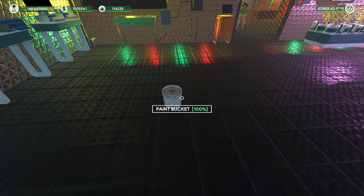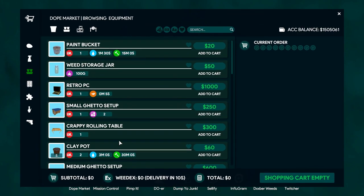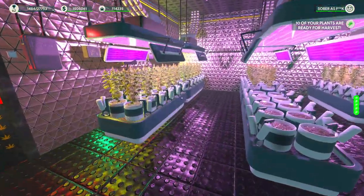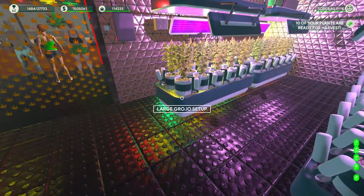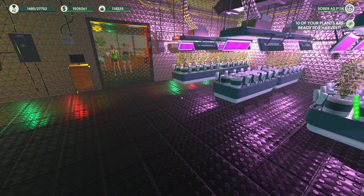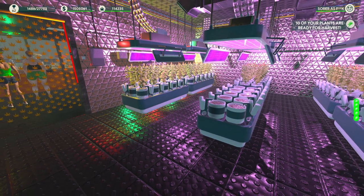The first thing you're going to want to do after you reach the required level is go over to the computer, go to the Dope Market, then equipment. Right there you have different things like pots, setups, storage, and workstations. You want the setups — you'll eventually get a small ghetto setup, which allows you to place your pots on a setup and plant everything at once. You can plant, harvest, remove broken pots, and apply supplements to the entire grow setup at the same time.